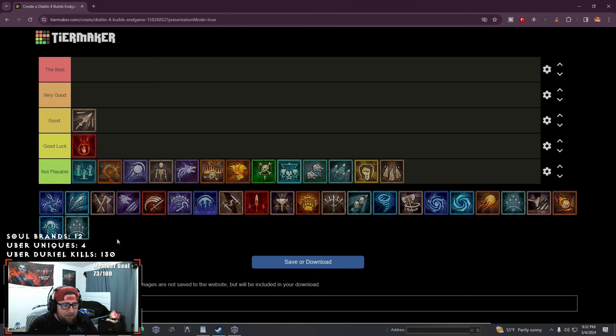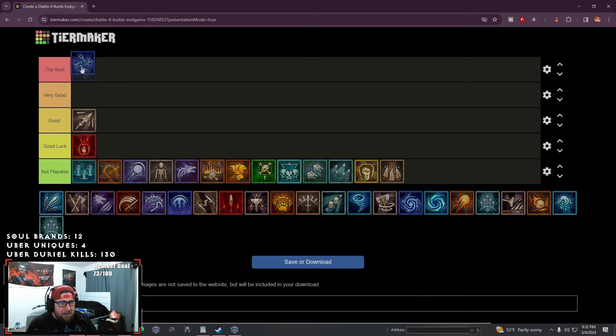For druid there's actually only going to be a couple. Ball lightning obviously is going to be one of the best builds in the game — not only is it super fast but it does a ton of damage, and it's getting a 10% damage increase buff multiplicative as of tomorrow with the patch. So ball lightning is one of the best in the game.